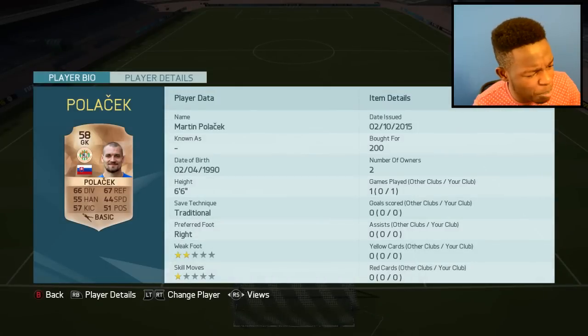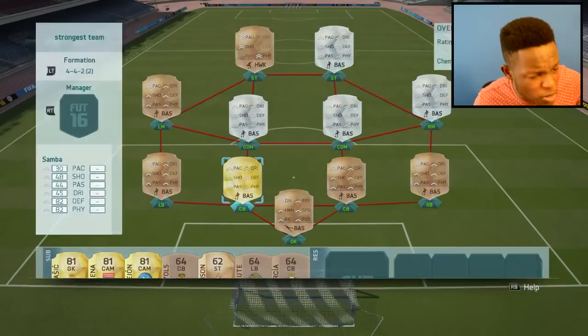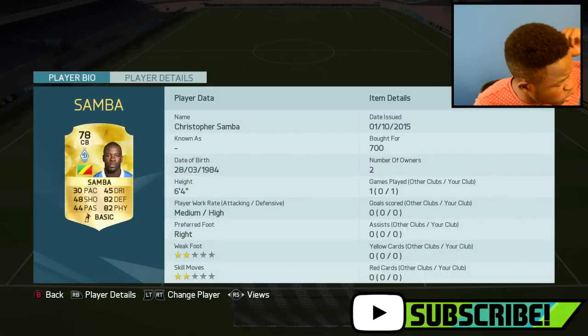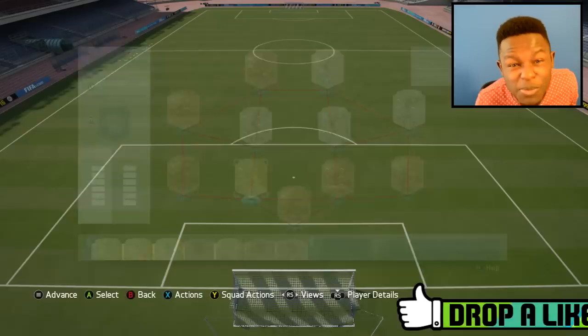As the goalkeeper we have Polachek - this dude has 95 strength. He's in the wrong spot, he should be playing rugby or something, this guy's just too damn strong. As my first centre back, Ria Samba - this dude has 96 strength, he's even stronger than the goalkeeper. He's 6 foot 4 and he's an absolute beast.